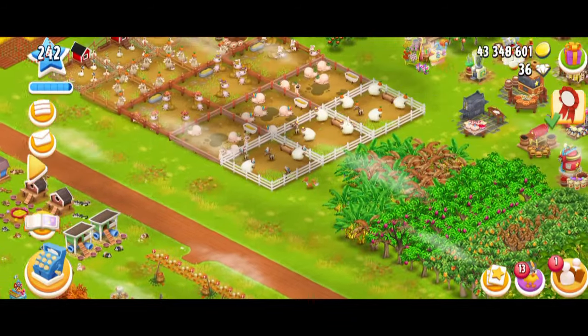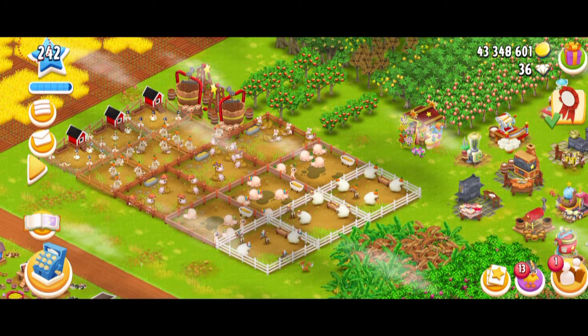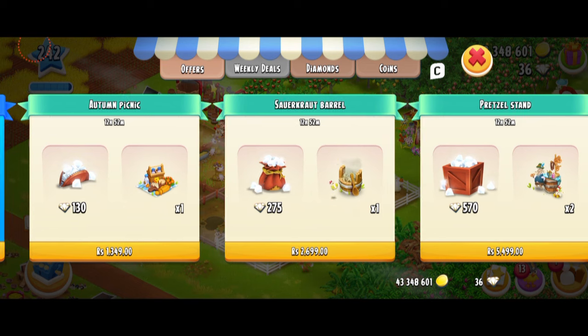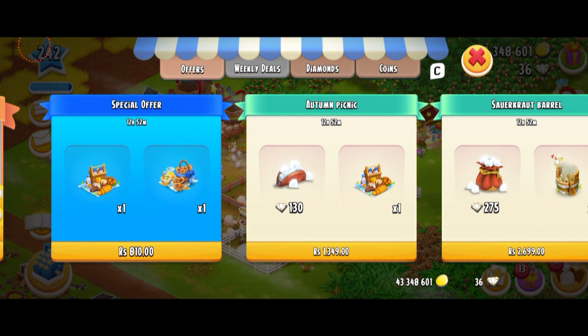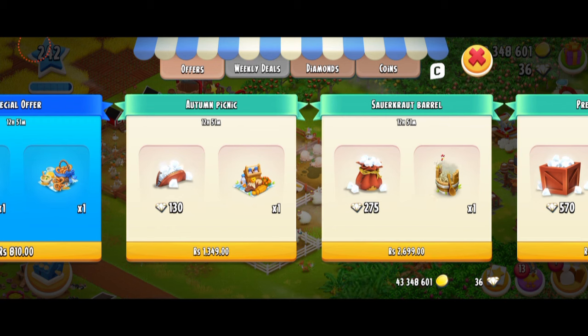I wouldn't be able to complete it, but luckily something like a coincidence happened. I was looking to buy diamonds - I do buy diamonds in the game, and it's been a long time since I bought them. A few days ago, we had these special offers, and you guys can see the Autumn Picnic, the barrel, and the pretzel stand. These decos are just fine to me - not my favorite, but I definitely need to get one of them to complete that collection. I just want to get the sausage grill - it's such a pretty decoration and I don't want to miss it. These offers are here in the game for another 12 hours. If you guys want to get them, now is your chance - if you miss them, they might not come back until maybe next year.